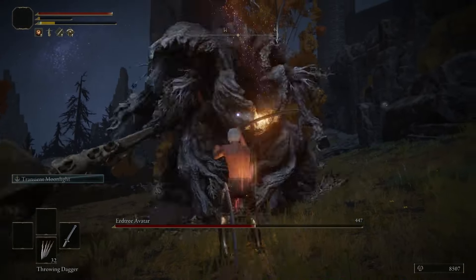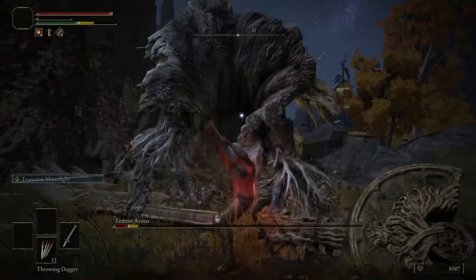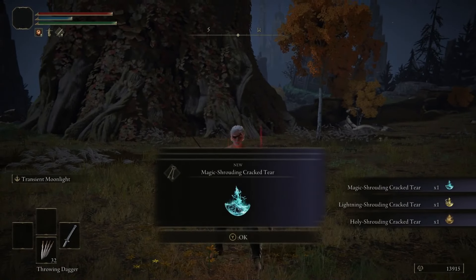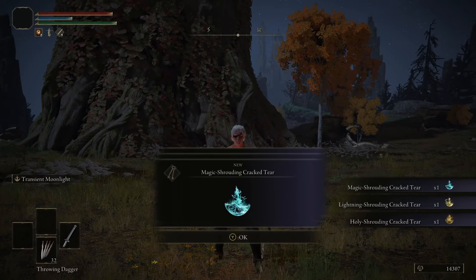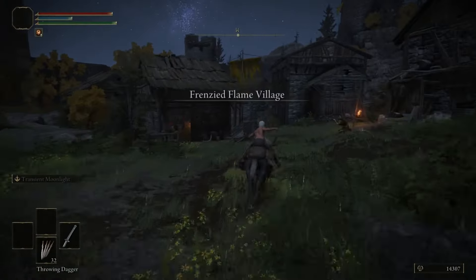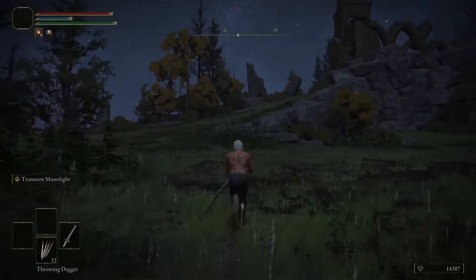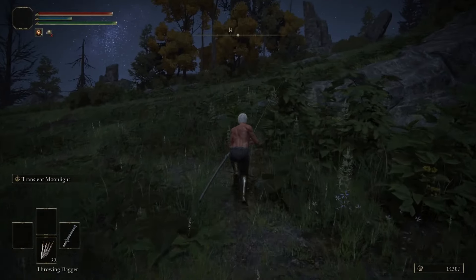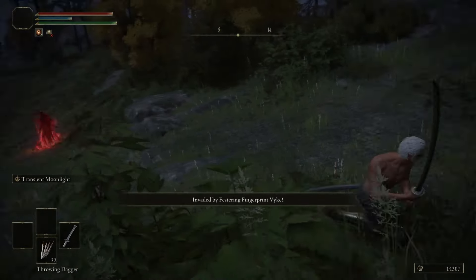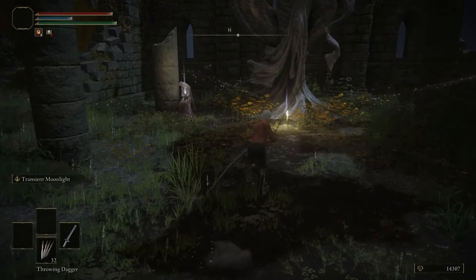Now it's time to gather the rest of the Sombra Smithing Stones so we can bring the Moonveil up to plus 10. After using the Sombra Stones we already have to bring it up to plus 4, I went back to the Scenic Isle site of grace — there's a mushroom right next to the Grace, so I just farmed a bunch of mushrooms because we're going to need to make some sleep pots, which require mushrooms. If you need more Trina's Lilies, head to the west underneath the enormous plateau — there's the Albenaric Village and in the Poison Swamp around the corner there are like 13 Trina's Lilies if you need more.